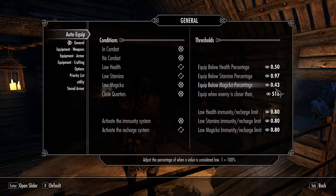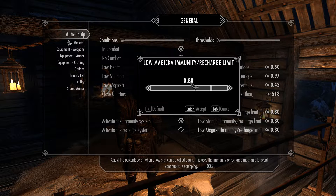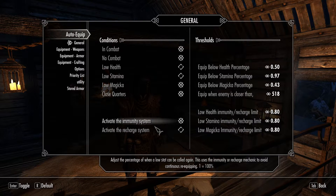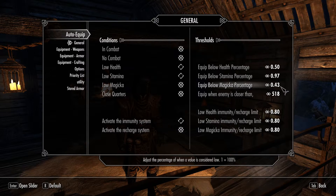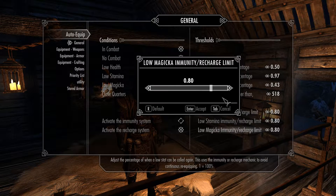The immunity system stops the call the second time. Let's say I hit 43% magicka — it will not recall the magicka set again until magicka has been above 80%. The recharge system sustains the call, so when I hit 43%, it keeps the call active until I hit 80%.